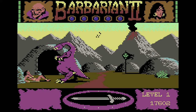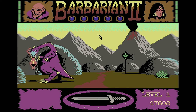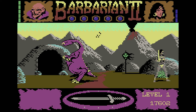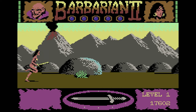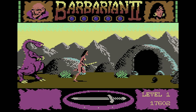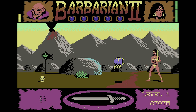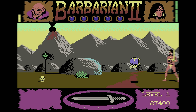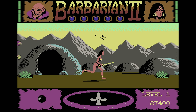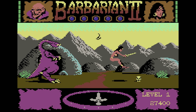In Barbarian 2, holding fire and pressing up does an overhead slash, down does a crouching slash, towards the enemy does a kick, and pressing away does a powerful spinning jump slash. It's all about timing — each attack takes different frames to hit, so you need to learn when to use each one. The kick is safest when an enemy is close as it's quick. There's also great variety in monsters, with small enemies that can only be hit with lower attacks and massive ones that take up half the screen.